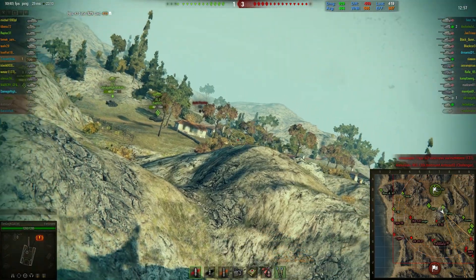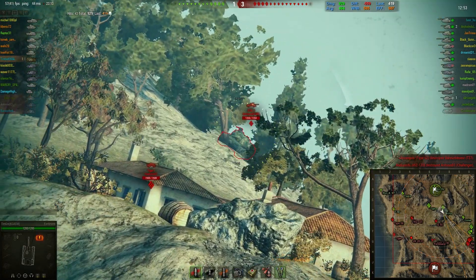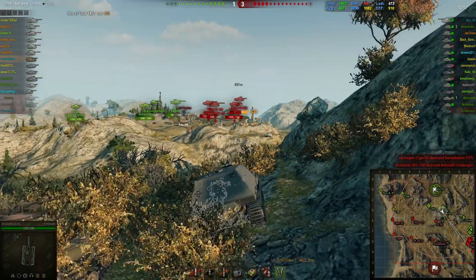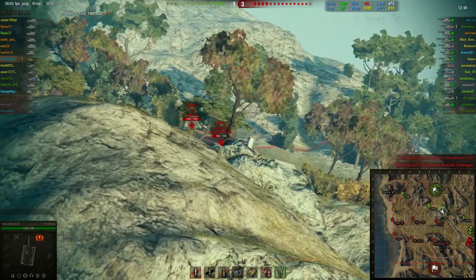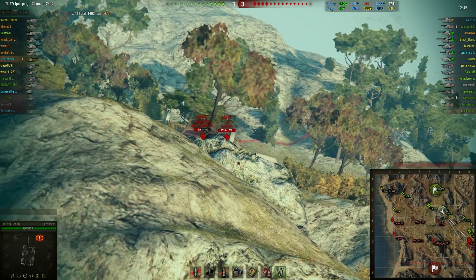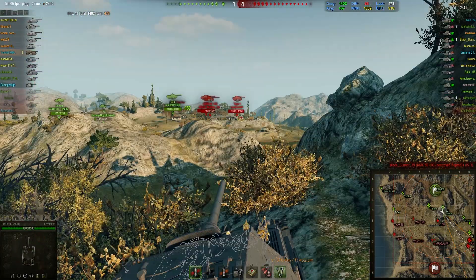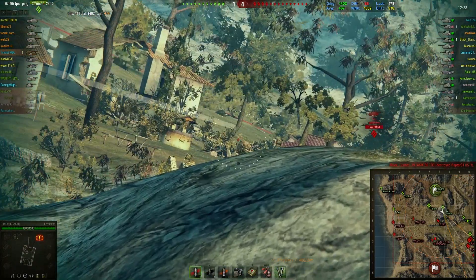At the moment there is nothing much going on. The light side is pushing, the zero line is getting pushed by our teammates, and the enemies are pushing it as well, so I'm trying to help as much as I can. I'm doing a pretty good job of it — I've shot already three targets so far and killed one of them, so I'm pretty happy about that.